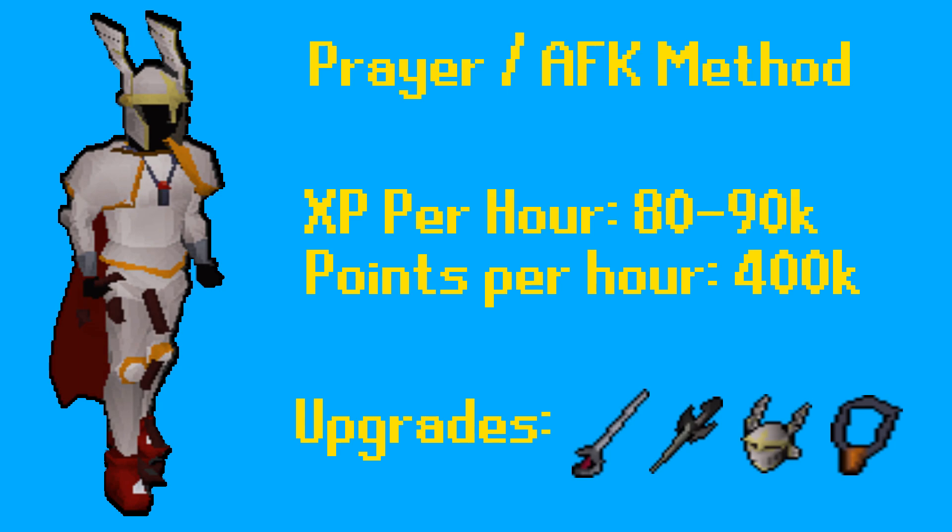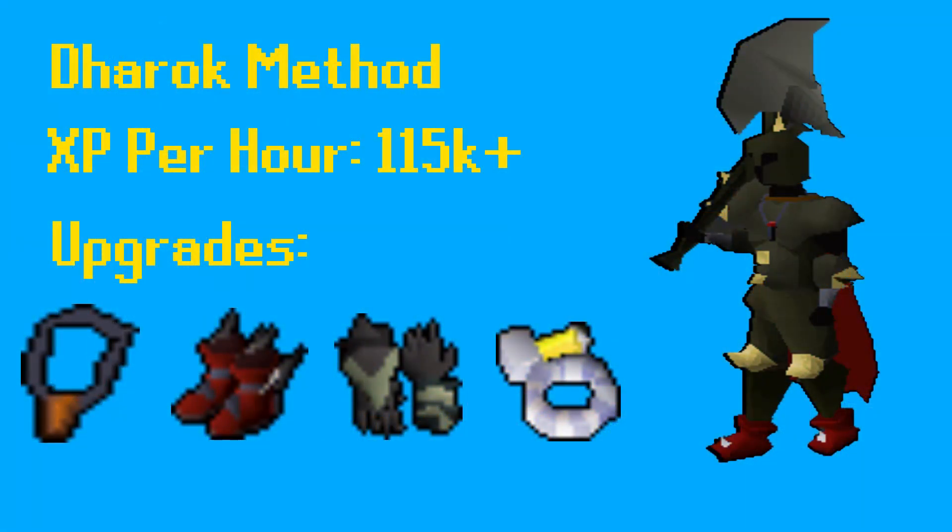If you want to upgrade your gear, the upgrades you'll want to go for are the Ghrazi Rapier, the Avernic Defender, the Faceguard, and the Amulet of Torture. These will all offer a significant strength increase, giving you better experience per hour. However, it still won't compare to the Dharok method, which not only offers better experience per hour but a lower cost of upkeep as you're not buying prayer potions.